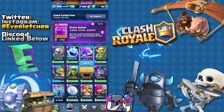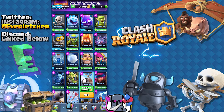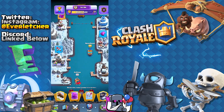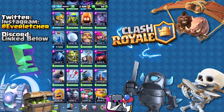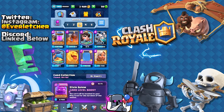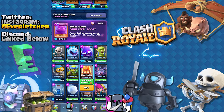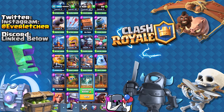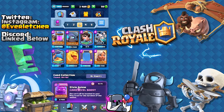We have 12. Come over here: 2, 3, 4, 5, 6, 7, 8, 9, 10, 11 — oh my gosh, 11 was the Wizard. So we have the Elixir Pump right there. Go ahead and click go one more time — we have nine. 1, 2, 3, 4, 5, 6, 7, 8, 9 — we have mini P.E.K.K.A. I will take that, I love the mini P.E.K.K.A.